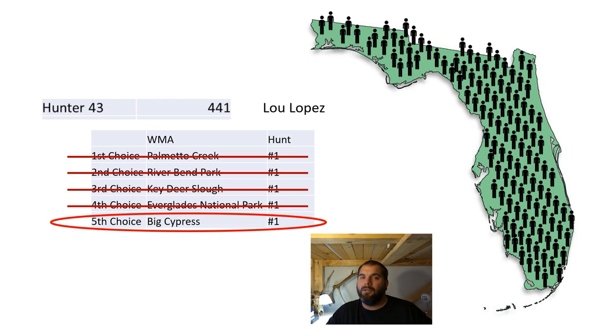Hopefully this gives you a little bit of insight into how this drawing works. Now you might be wondering, how do preference points play into this? It's really, really simple — it's the same exact process. The only difference is that the people who have the most preference points get drawn first. The most preference points you can get is 15, which means you were unsuccessful or returned a permit for 15 years. So all the people with 15 preference points will get this random drawing done first. Then once you've been through all of them, it goes to everybody who has 14 points, then 13, then 12, 11, 10, and so on. That's how people with higher amounts of preference points are given preference and the highest chances of getting whatever they chose.